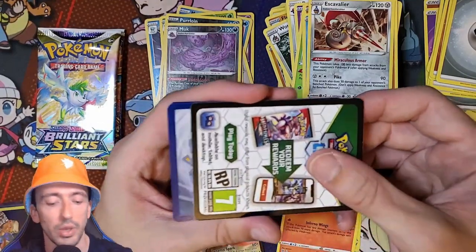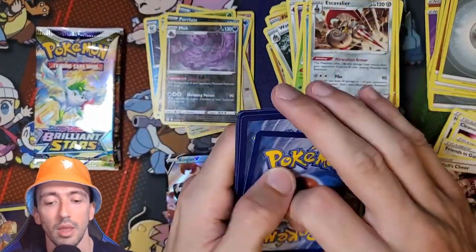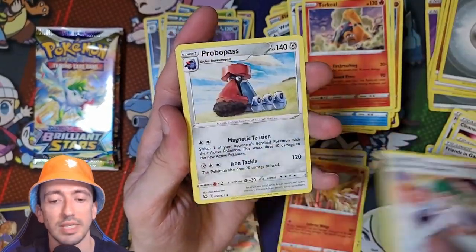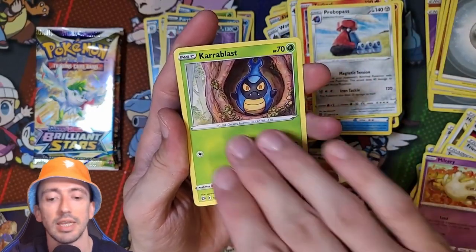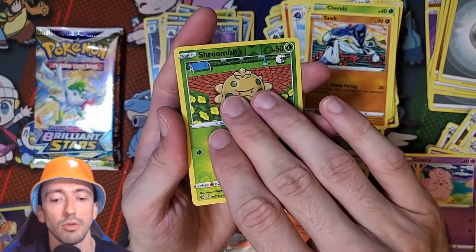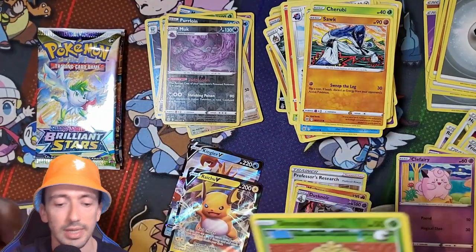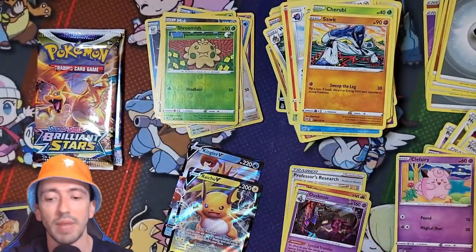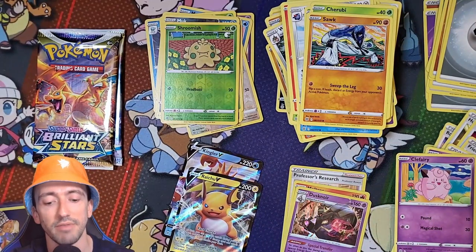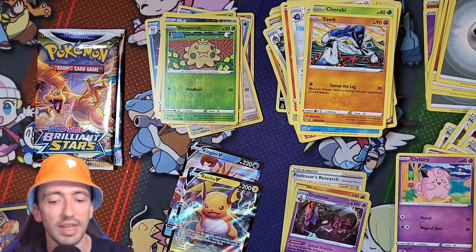There we go - we got a Black Code. We've got a V-Star Marker. Torco, Roseanne's Backup, Probo Pass, Milcery, Carablast, Clefairy, Cherubi, Sork, Reverse Holo Shroomish and a Holo Dussoir. Three packs to go - can we have another Black Code please that doesn't just have a run-of-the-mill Holo in it?